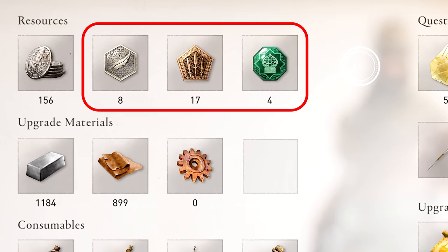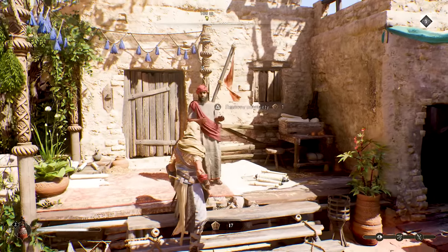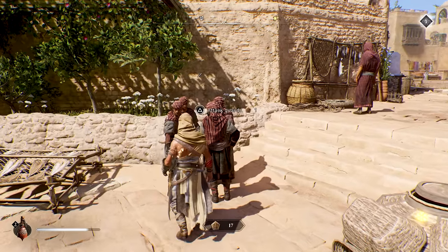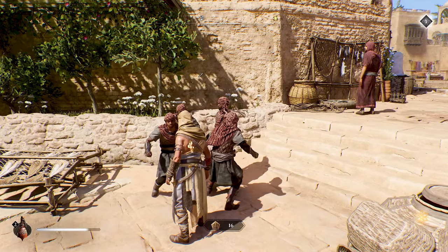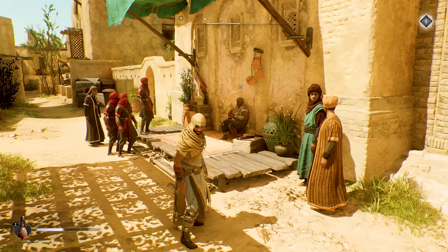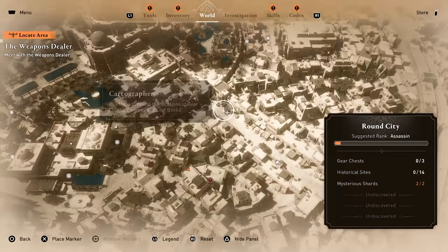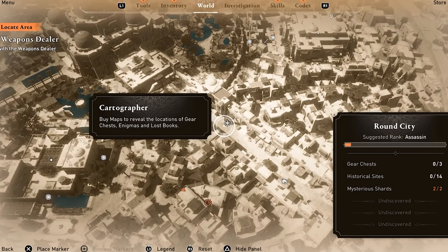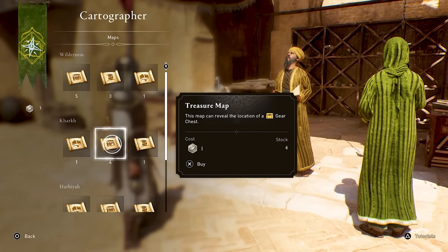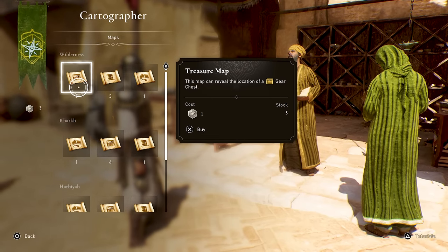There are actually three types of tokens in the game, and each can be used with a different class of NPC. With the bronze power ones, you can bribe the Herald and reset your notoriety. You can also use these to bribe mercenaries to attack and distract guards for you, which is really effective. You can also distract enemies by giving a silver scholar token to a musician, but I'd definitely recommend you instead use these to buy maps from cartographers — specifically treasure maps — as these will show you where to find gear chests containing new weapons, outfits, and upgrade schematics.